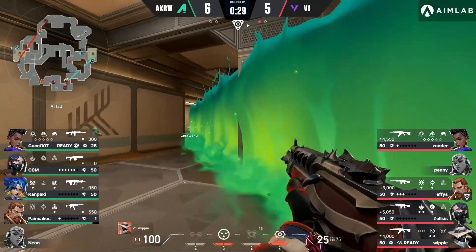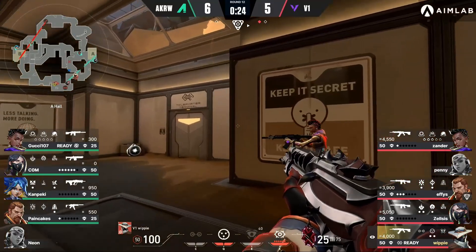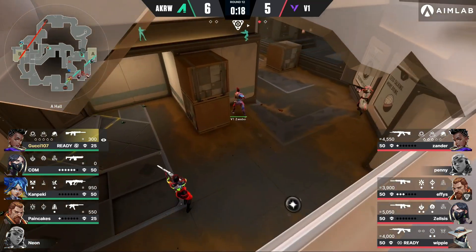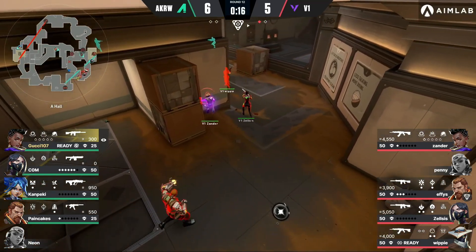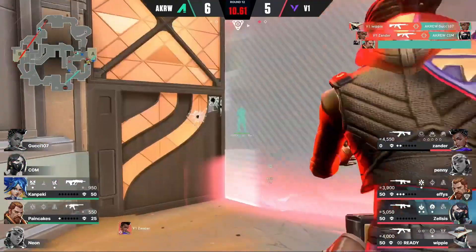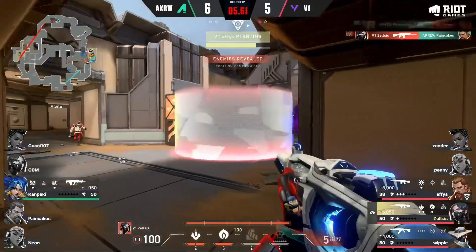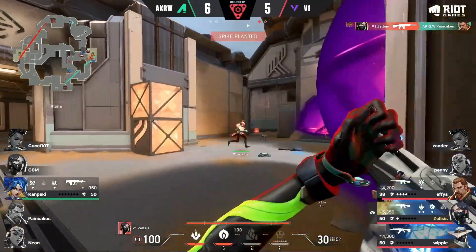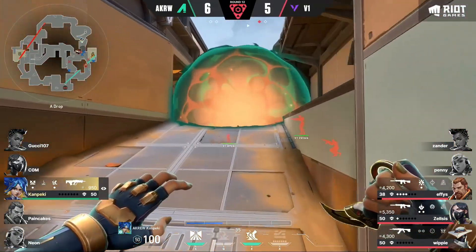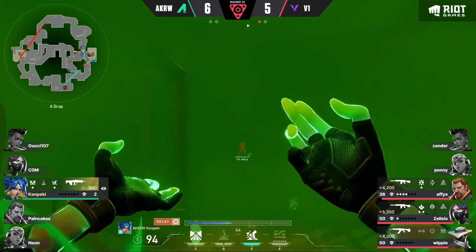The thing about this play is they're actually going to the more dangerous site at the moment because of this Judge. On the other side, Kanpeki and Pancakes have really no utility to hold this. Now Com in a corner with the Judge — no, gets nothing. Xander swings, finds the free kill. Now Pancakes trying to challenge the spike but will not be able to find an angle. And once again it rests with Kanpeki — and he's been found out by the neural theft. He's gonna have a hard time trying to brute force his way through all this utility and manpower. You kind of have to think A Crew's gonna say — okay Kanpeki, show them what you can do here.